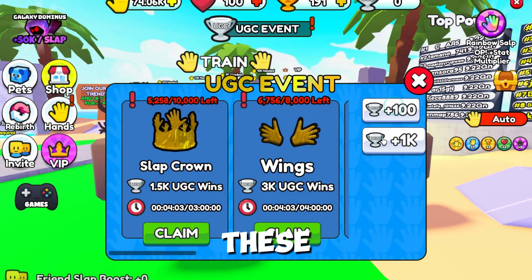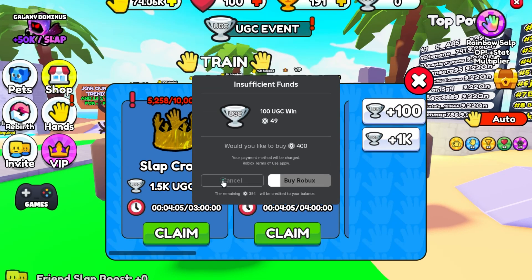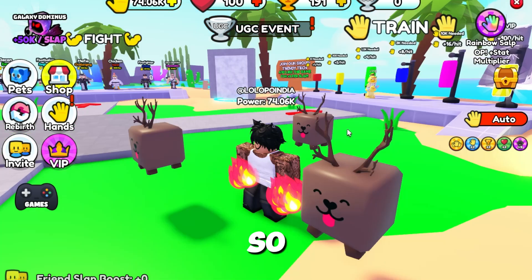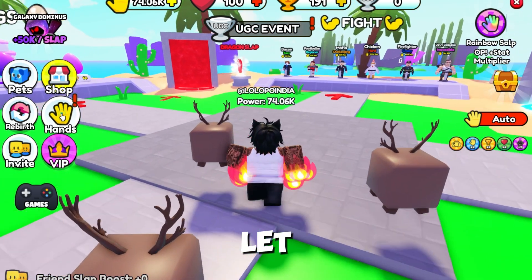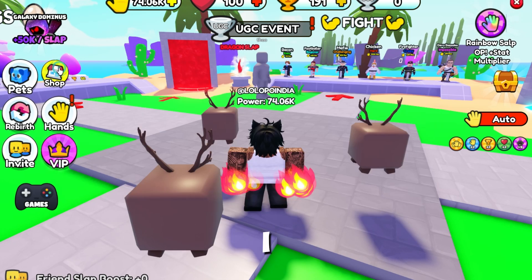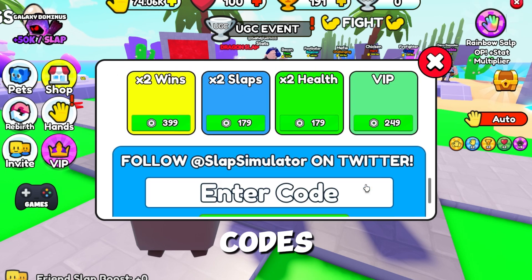There is a UGC event going on and we have to win these. To get this I think we need a lot of things. Let me show you the codes — if I go to the shop, I think we will find codes there.